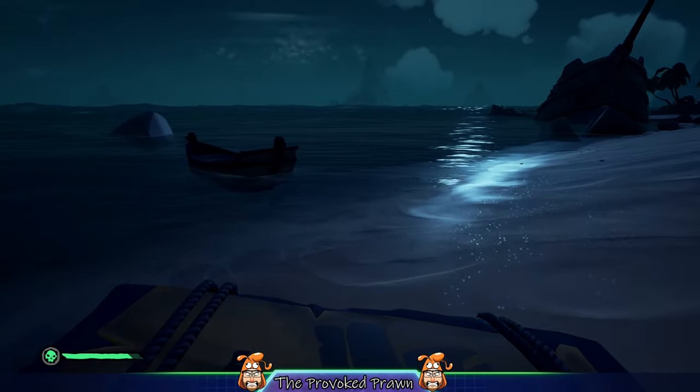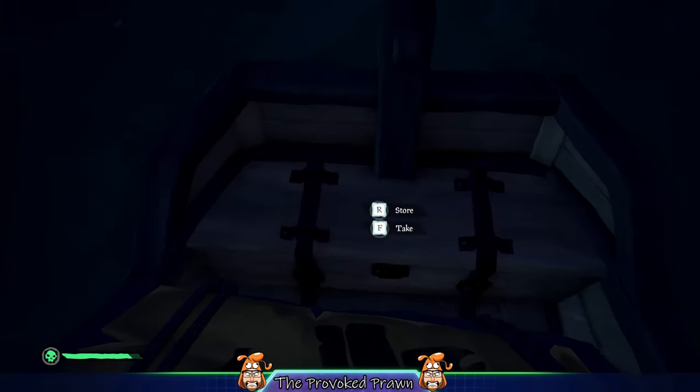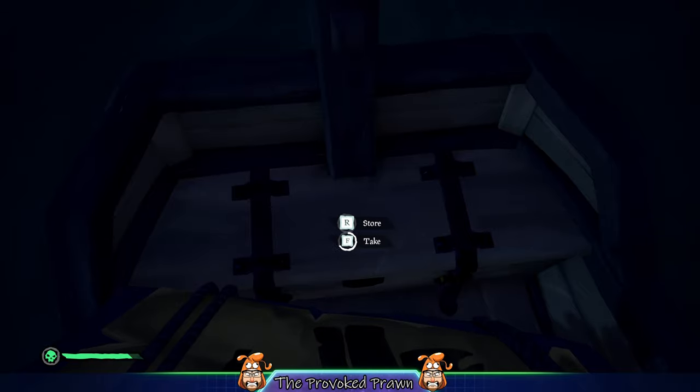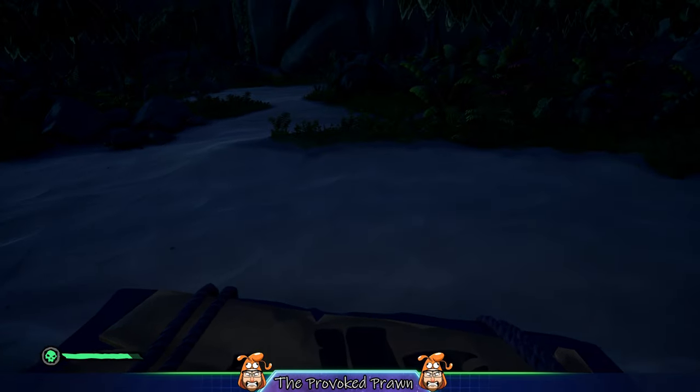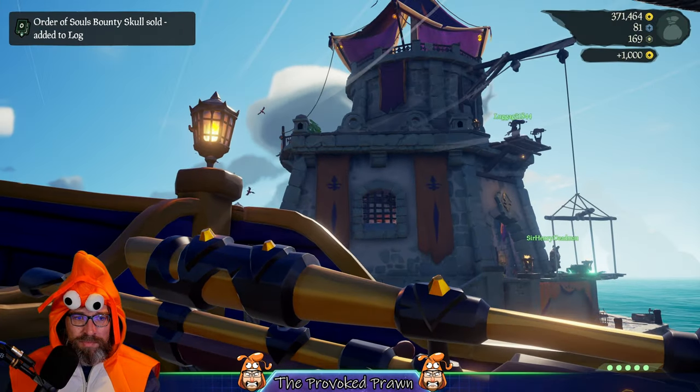You can find storage crates on beaches, and if you do, make sure you grab one. Also look out for rowboats scattered around — the back of the rowboat often has loads of stuff in it. You can take that storage crate when you're on an island, fill up from the rowboat and from various other barrels scattered around, and load it up.